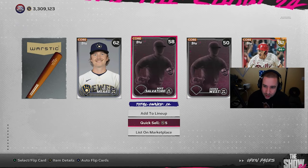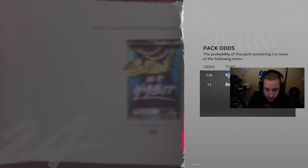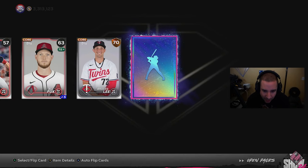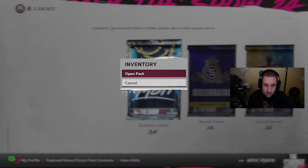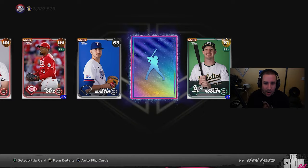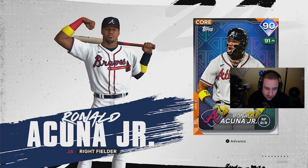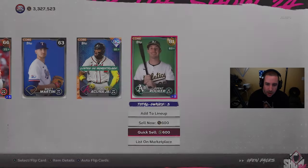Our second diamond is a blue — Bryce Harper, 91 overall — 17k in the pocket! Now into the 36 Ballin packs: one in 15 odds means we should get about two diamonds. Second pack in, first diamond — it's a purple — 88 Mason Miller, not bad at all. We beat the odds with a second diamond — another purple — Griffin Jacks, a new diamond, so only 3k for us there.